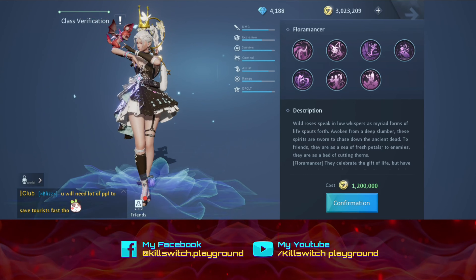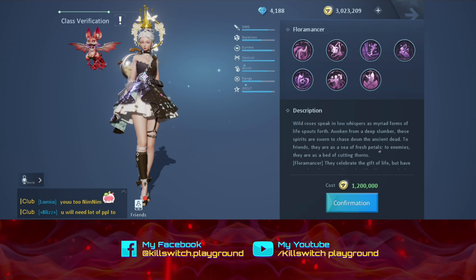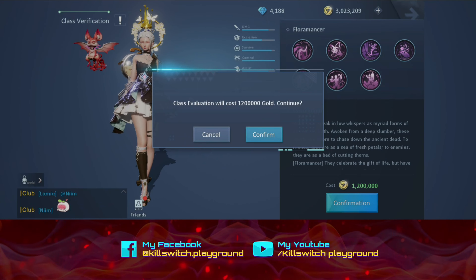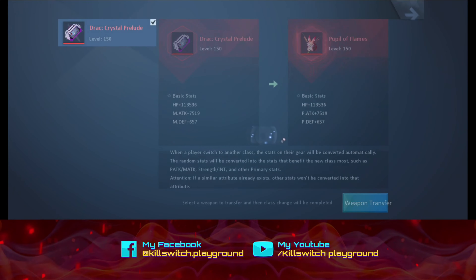Wild Roses Speak and Low Whispers as Myriad Forms of Life Spouts Fork. So let's just change. Confirm. It's the same as always — 1,200,000. Confirm.